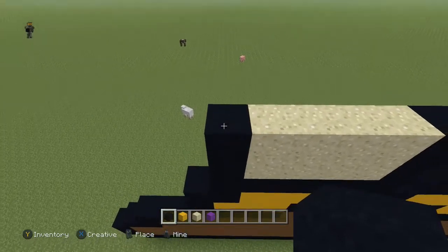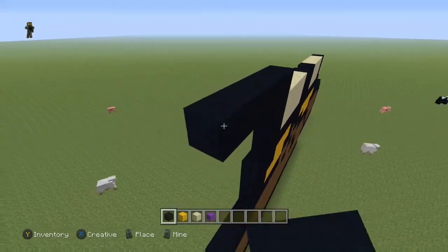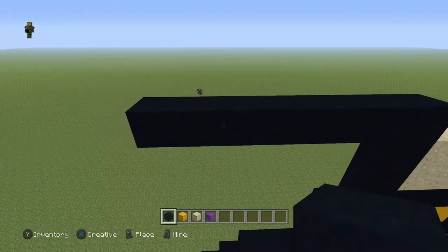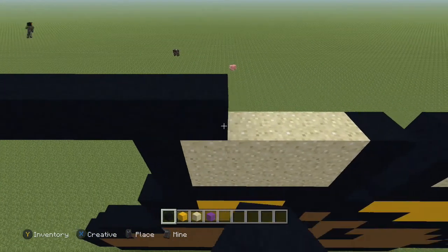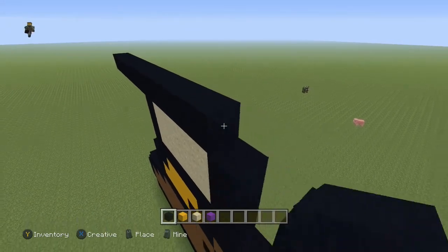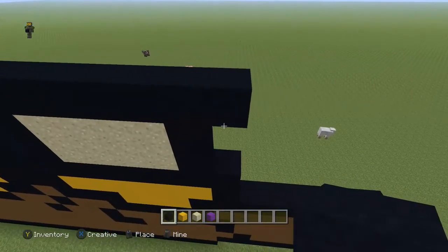Next row, come to the end. You're going to place a black and then going to the left place seven black — just like that. This row right here is going to be 21 blocks in total. So that last block should be hanging off the side just like that.